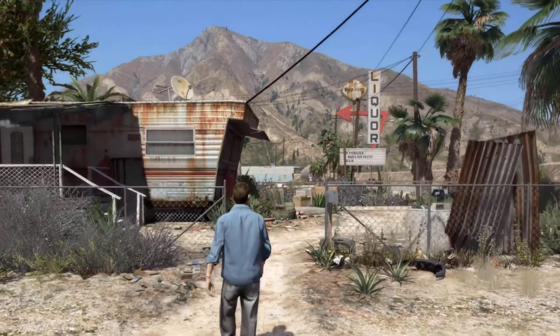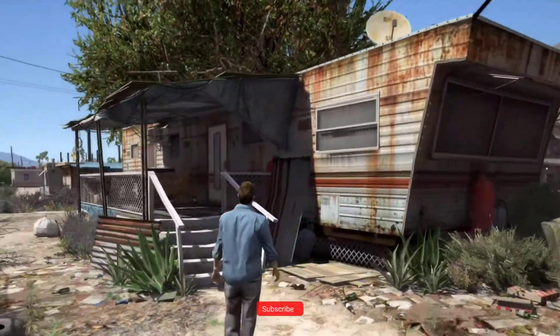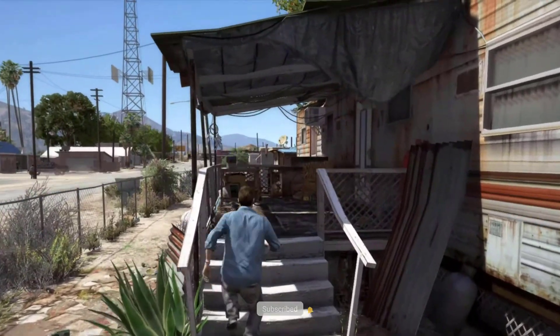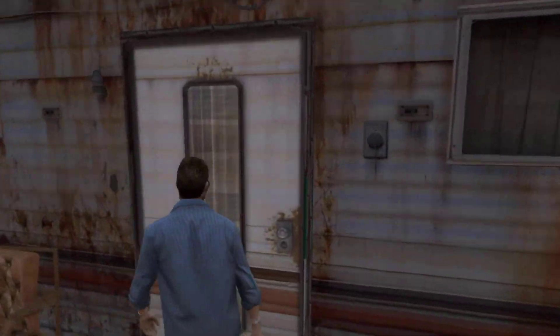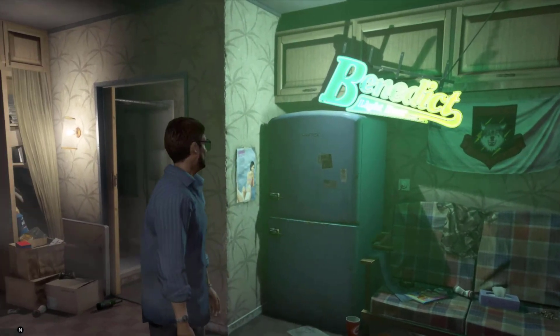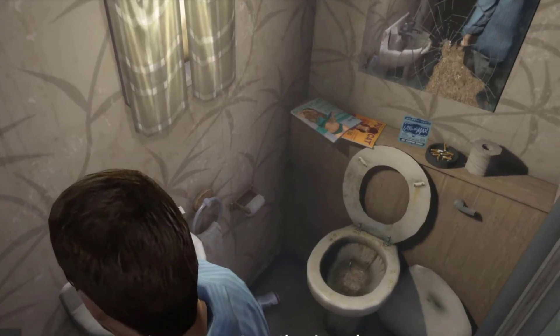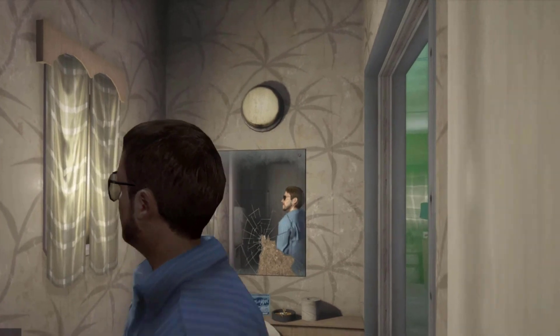Trevor's trailer is a safe house featured in Grand Theft Auto 5. From the outside it can be seen that the trailer is longer towards the west side than the interior dimensions show. This is because of an extra compartment of the trailer beyond Trevor's bedroom, which would be accessible only from an exterior door further down from the main entrance. The purpose of this extra space is unknown as it is inaccessible to the player.